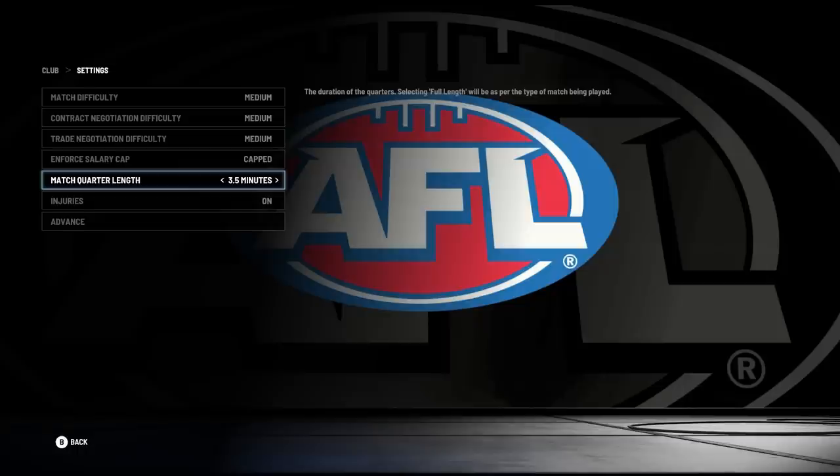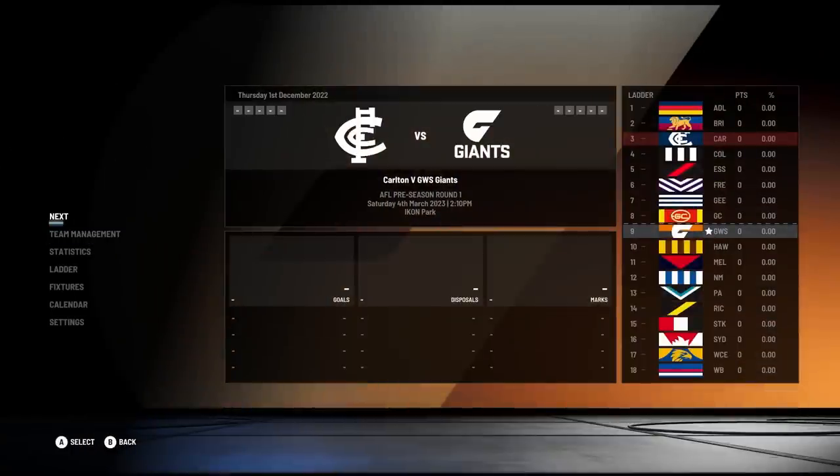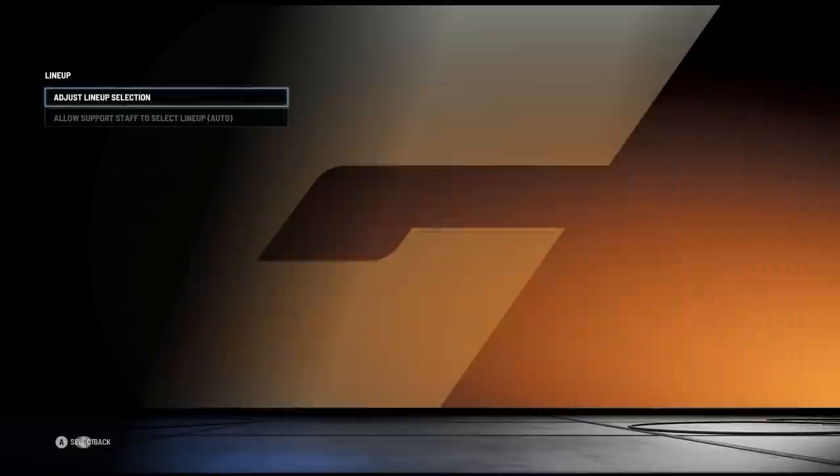Next is the match quarter length, which you can select — I think four or five options. I went for three and a half minutes and that's what my simulated data is going to be based off. If you select full match length that's obviously 20 minutes for AFL or 15 minutes for AFL Women's if you're doing an AFL Women's career mode. Of course you can also turn injuries on or off. So let's go through to what it looks like — this is your base home screen. We've got our pre-season game down below as the next upcoming match, and you can see key stats that will be displayed throughout the season like top goal scorers and leading disposal winners.